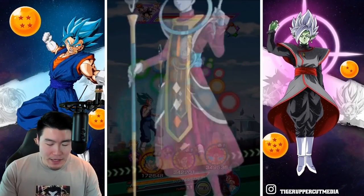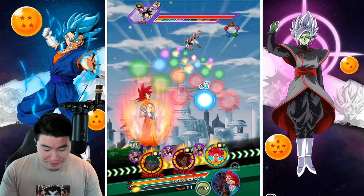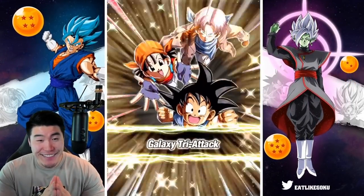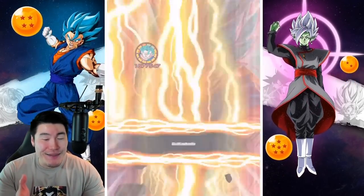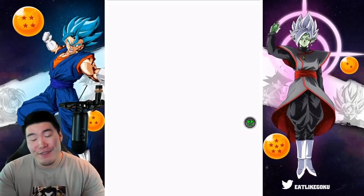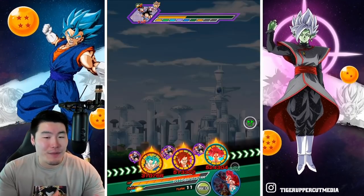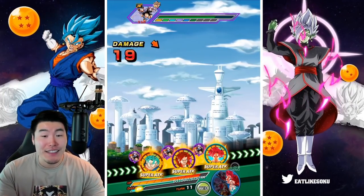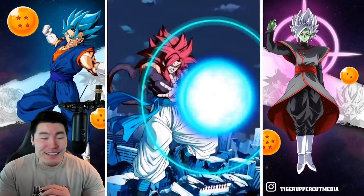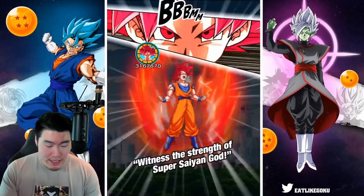We're on the last stage. Just to be safe, let's pop a Senzu and Vegeto Blue is going to put in a lot of work with those counters. We're getting supered before we get a chance to attack — not cool. And of course, when I want him to super three or four times he doesn't, but that first turn when I said chill out, he supers three times and kills Goku and Bulma. This game sometimes — it just gets to you. But we should be able to finish in one or two more rotations.